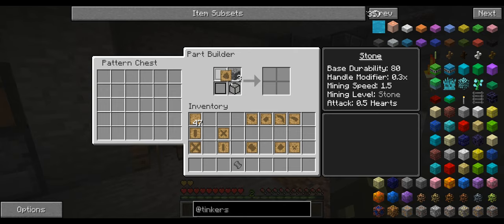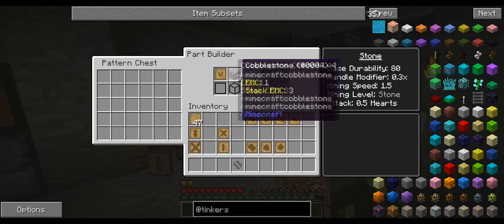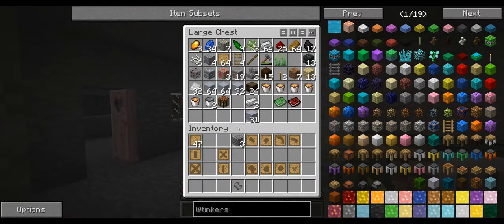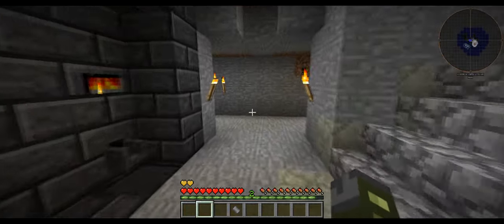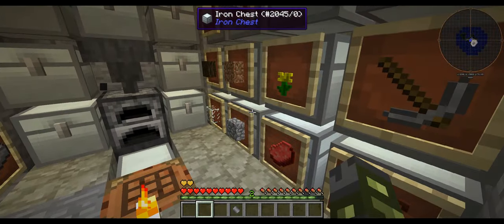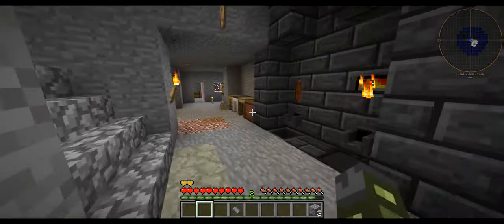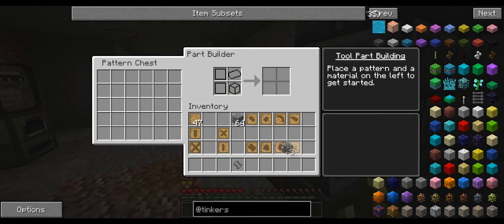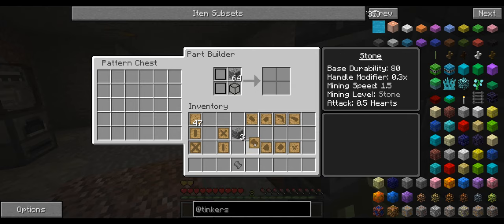All right, maybe we need a little bit more cobblestone. Let's get some more cobblestone if we've got any. Oh yeah, we've got quite a bit - this is just from digging out the house that we're living in, the mountain. So let's put the cobblestone in, we need to make all these different parts.